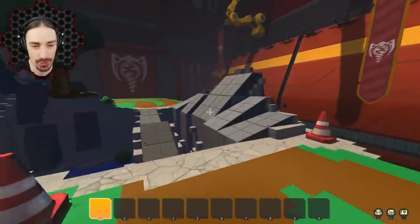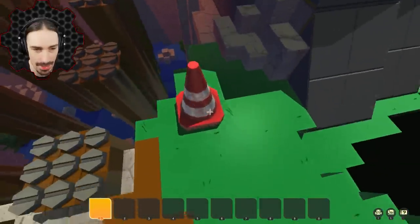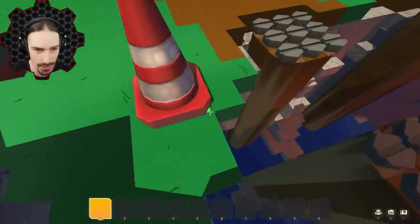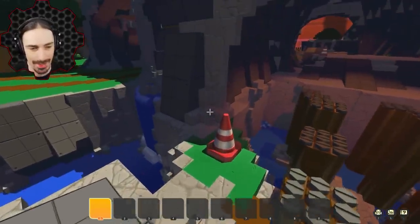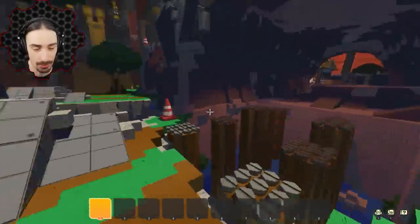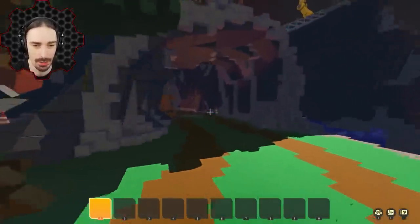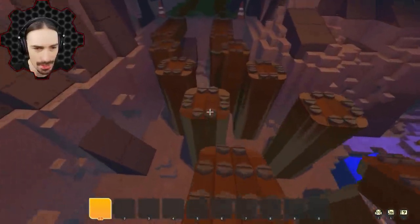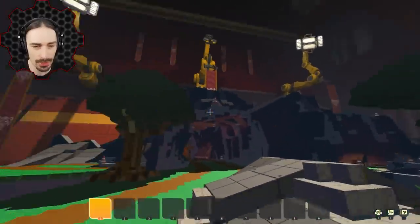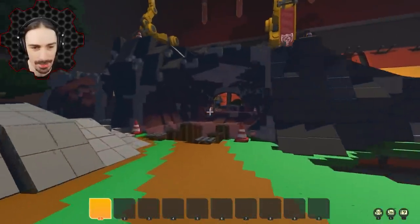Not only do we actually have to traverse the course and make it to the end, but we have to do it without moving any of these red cones — because there is a sensor underneath all of them. If you make it all the way to the finish without moving any cones, you win. I think the end is right here, and we go all over and under and through the mountain. This is a beautifully designed course.